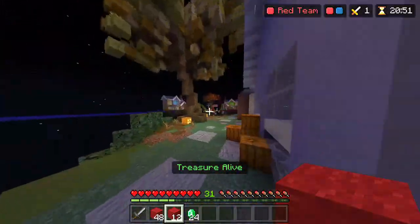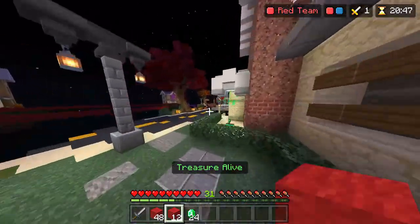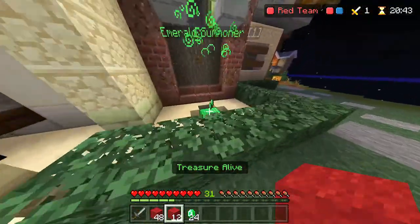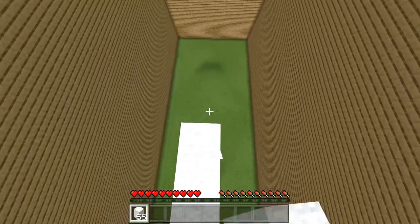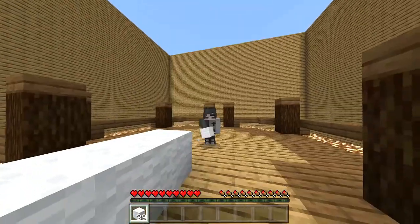Lastly, number five is jump bridging, also known as Bedrock god bridging. This technique is mostly used by professionals and is the fastest bridging technique in Minecraft Bedrock, mostly used to rush islands or bridge across maps. To Bedrock god bridge, it's literally the exact same thing as speed bridging but just with jumping. Very easy.